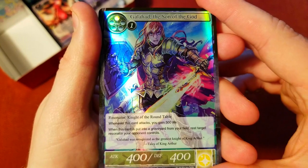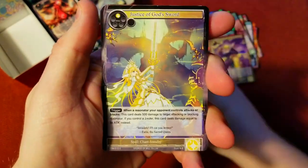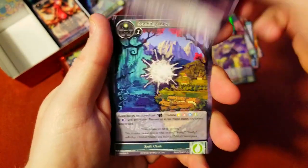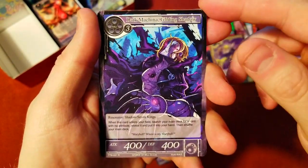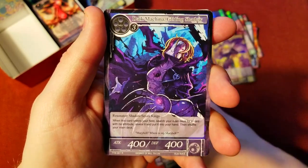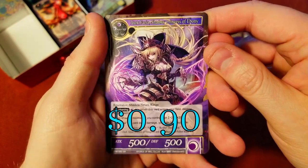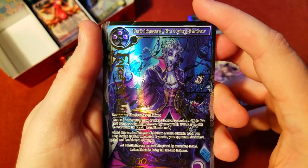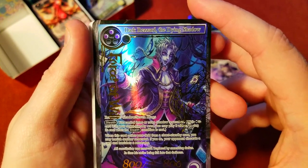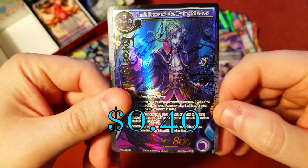I've got to keep reminding myself that if I don't get anything I want from this box, I have two more Twilight Wanderer boxes. If you're excited to open more of those, let me know in the comments below. Gilding Shadow — all right, we got Pharah again, that's cool, I'm a fan of her card. Oh yeah! We got the Dying Shadow, Dark Rezard, as our rare foil stamp — really cool, he's a good one to get.